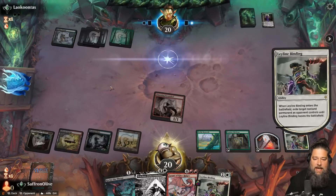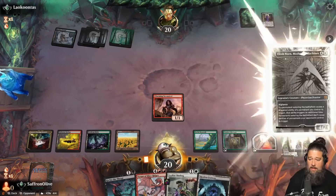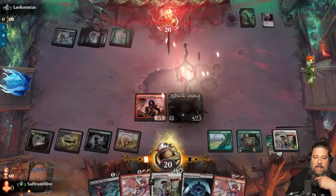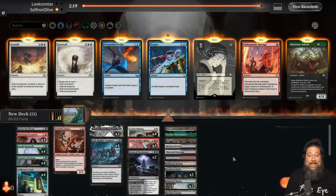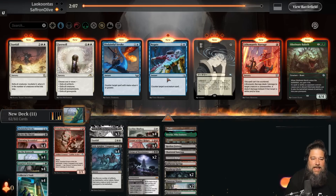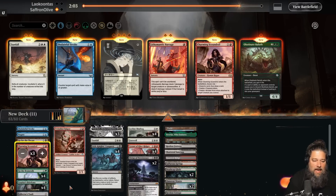We get rid of the Dreadknight, untap, spend our Treasure to play Elish Norn, draw a card. It seems like our opponent is playing a Golgari-style deck and we might just out-value them. That's what it felt like that game — we kind of just do all this value-y stuff and our opponent has a hard time keeping up.